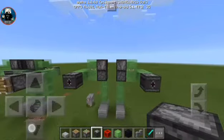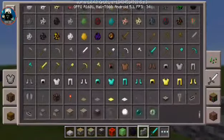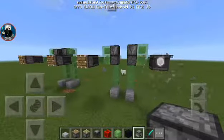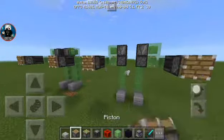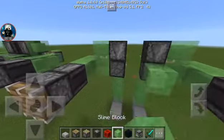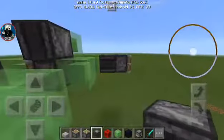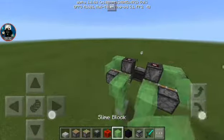Facing the front like that, then place a piston — or you can place a dispenser just like that. I chose the piston for punching movements. Almost done. Then place an observer block facing behind you like that, and the back one facing back.